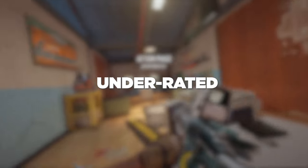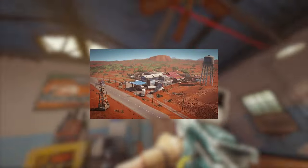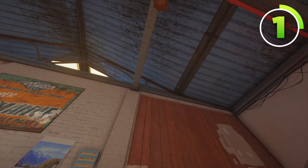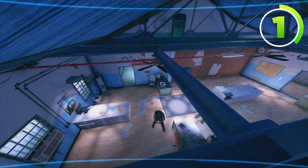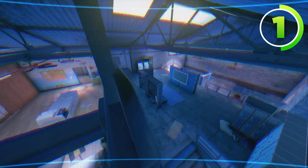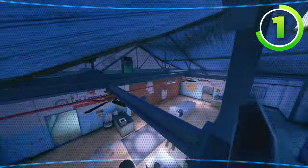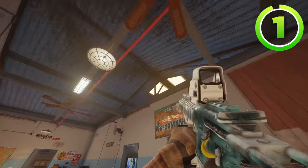Moving on to one of the most underrated maps for Valkyrie, Outback. The first camera is going to go above this wall on the rafters, just like this. This Valkyrie camera can see all of Office, even into Bull, but mainly it can also see all of Garage and the Garage Stairs. So it gives you so much information, and no one thinks to look up here for Valkyrie cameras for whatever reason.